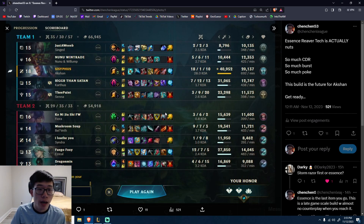As you can see right here, this is the build. You go Storm Razor, you go IE, you go RFC, then you go situational items. Generally speaking, you either go BT or LDR depending on if they have tanks or not. If they don't, you can go BT, and then as your 6th item, you slot in the Essence Reaver.